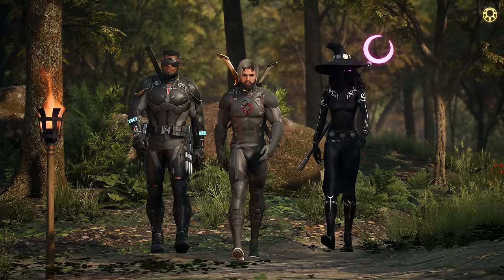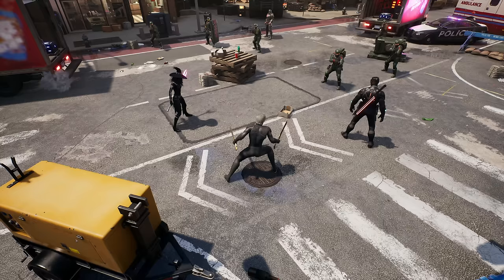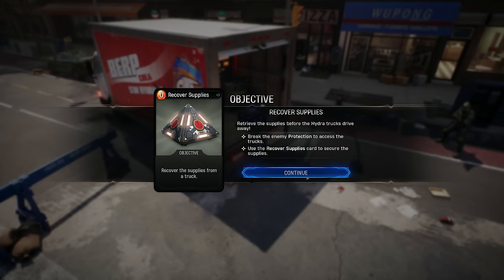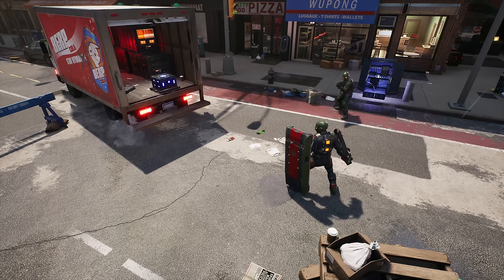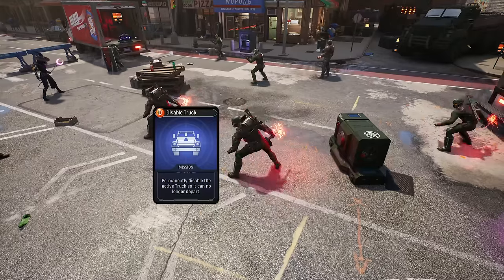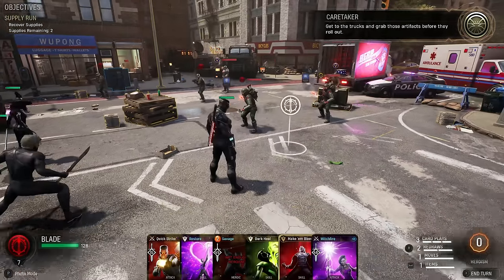We need the supplies out here. Recover supplies — break the enemy protection to access the trucks, use the recover supplies card to secure them. But there's a certain time window. The shield guard I kind of dilly-dally around and don't deal with directly. A couple of decent mission cards, and then the counter — get to the trucks and grab those artifacts before they roll out.